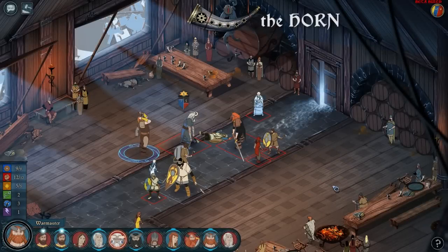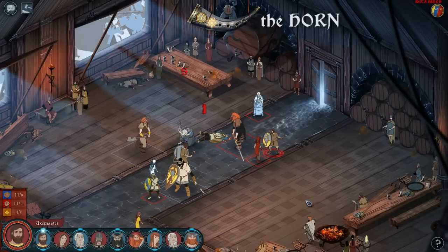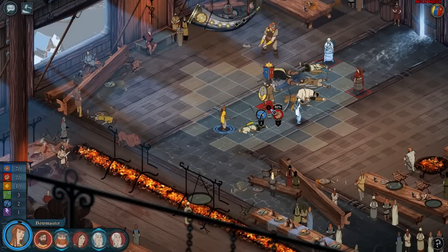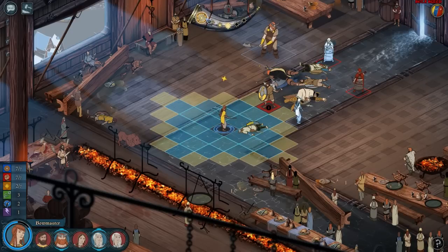Our newest feature is the horn. For each kill you make, you receive one star on the horn, which can be spent later to restore some of your current character's willpower. This also promotes more dynamic combat and lets you make tactical decisions about whether to kill or maim, and whether to spread out your bonuses or save them until the end of the match.